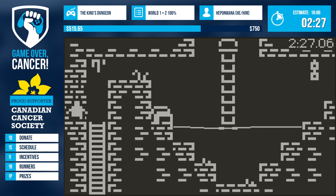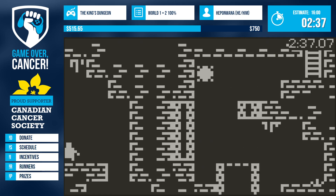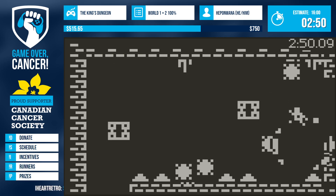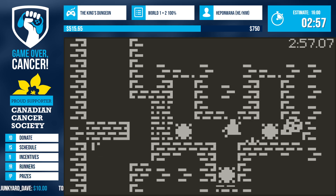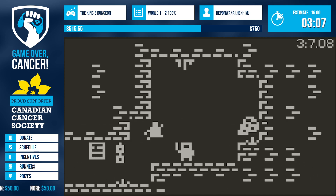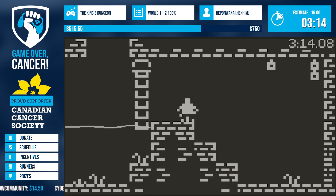The double jump — every metroidvania has a double jump and it's always the power-up you look forward to the most. Intentional death there. We grab the cheese and need out of that room in a hurry. We got a little more cheese here with some spikes. Our hitbox is kind of bigger than it looks, so we gotta be very careful — those spikes can really mess us up. This game is all about taking advantage of when to die and when to thrive.